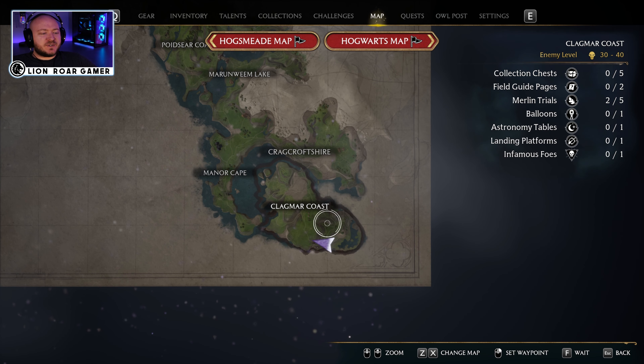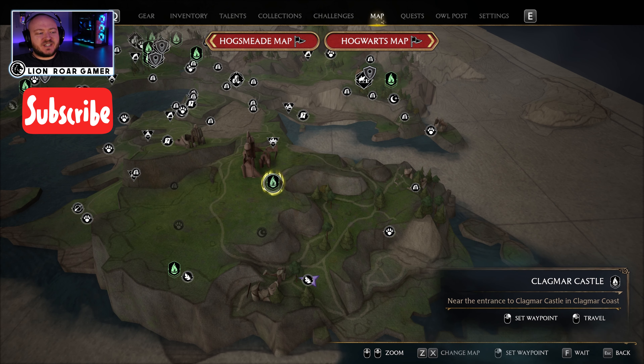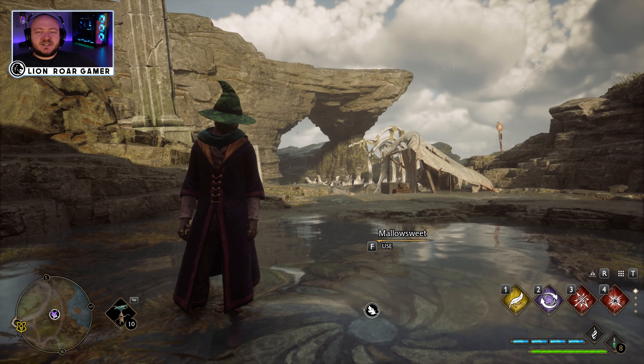Let's start out on the map here. You can see we're at the Clagmar Coast when you zoom in. The easiest Floo Flame to get from is the Clagmar Castle one — just hop on your broom and go south. The reason that's the best one is because there are some other Merlin Trials around here.